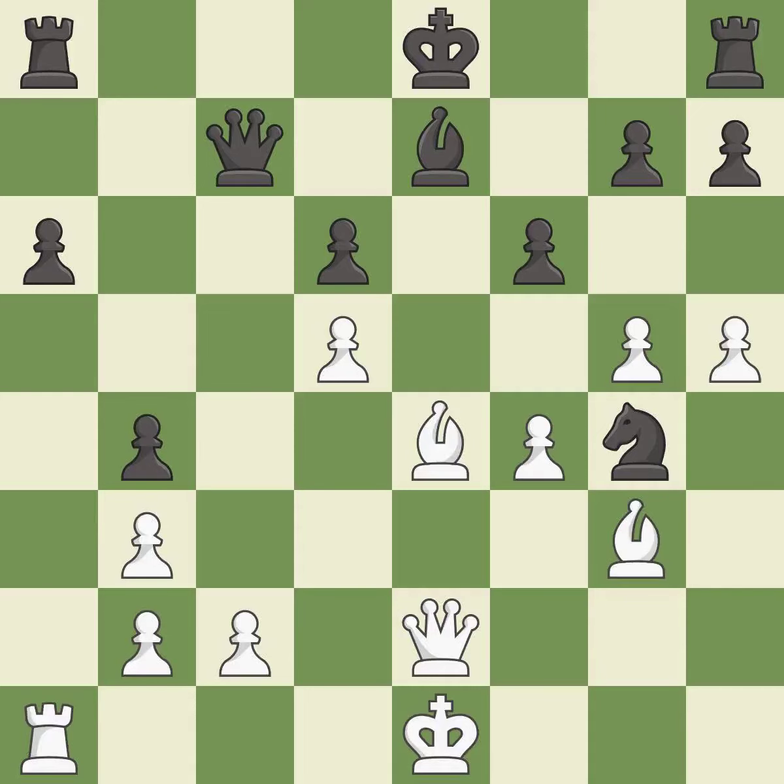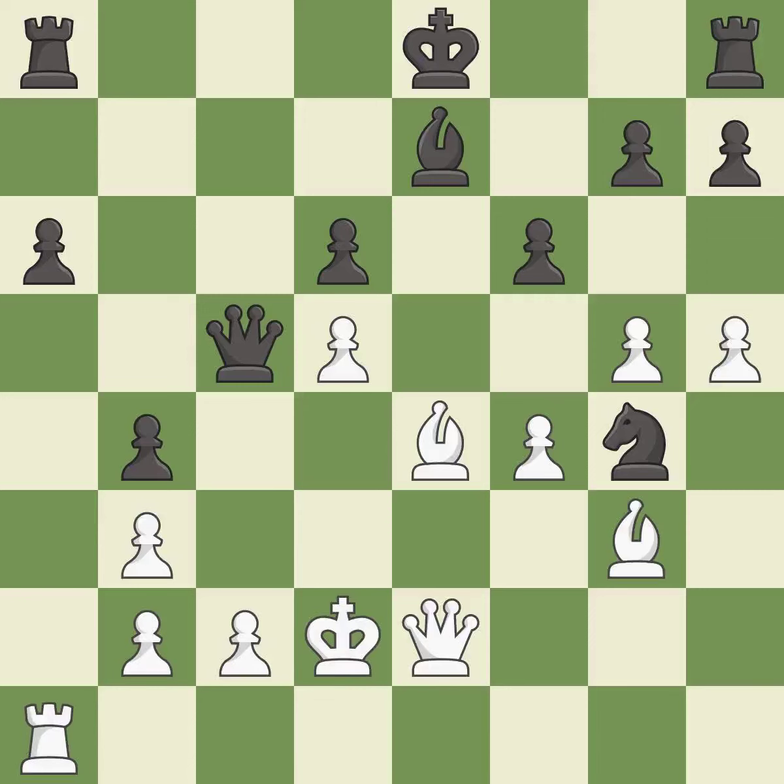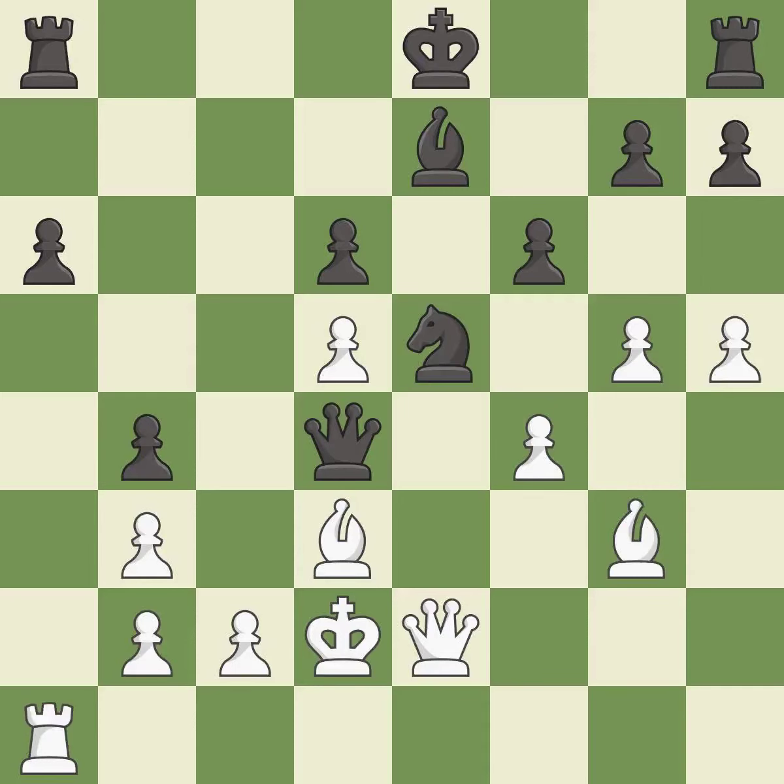Recaptures — it is best. This threatens to fork pieces — it is an inaccuracy. This is the strongest option — it is best. This threatens to win a pawn — it is good. This defends a vulnerable pawn by pinning one of its attackers — it is best. This allows the knight to control more squares. This is the only move that works — it is a great move. This captures a vulnerable knight — it is excellent. Takes back — it is best. This blocks the attack on a pawn that could have been captured — it is best.